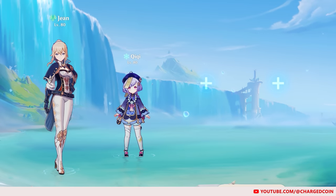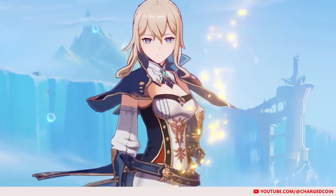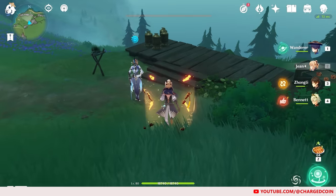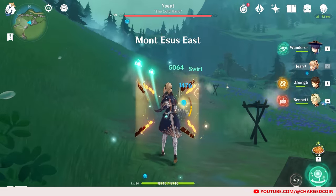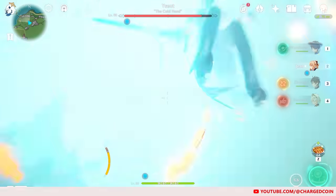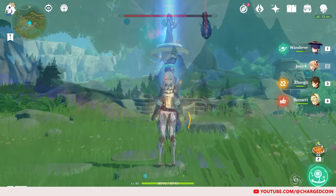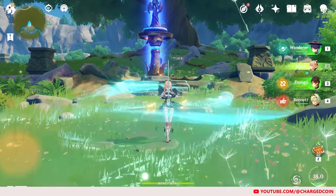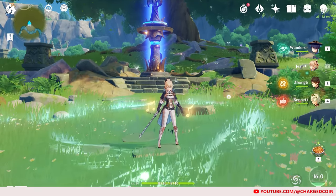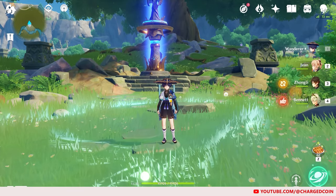Moving on, I would like to talk about the healers next. The first of the healers is Jean. Jean's elemental skill when pressed deals Anemo damage and pushes enemies back. When held, Jean will catch smaller enemies and deal Anemo damage when released, throwing enemies back. Jean's elemental burst will heal the entire party when used, and then periodically heal the active character when he or she is in her field.